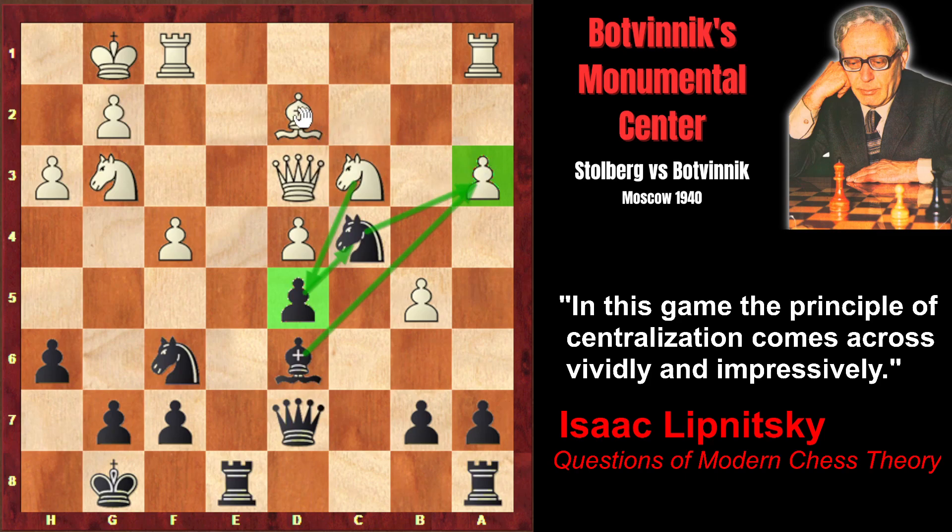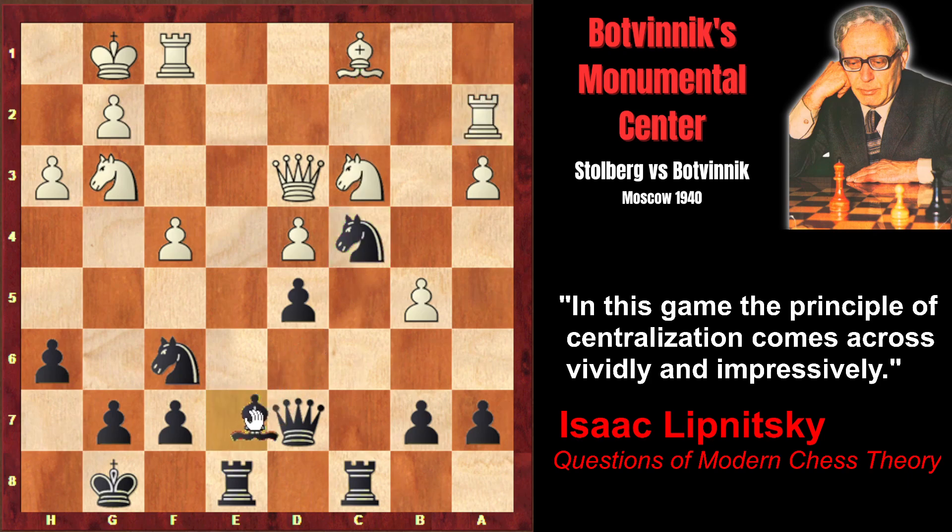That's why, as the pawn on a3 is under attack, Stolberg retreats his bishop to defend the pawn. Now Botvinnik activates his last undeveloped piece: rook c8. The rook controls the c-file and reinforces the knight. White already has serious problems — white's position is critical. Black pieces are extremely active while white doesn't have a plan. White played simply rook a2. Now the bishop retreats to f8. The idea is to vacate the d6 square for the knight. From d6, the knight together with the second knight will control the e4 square.